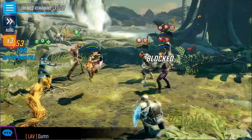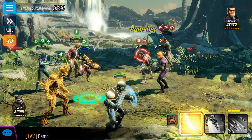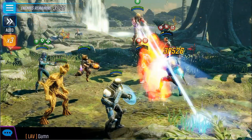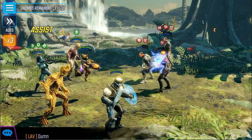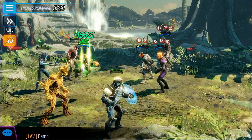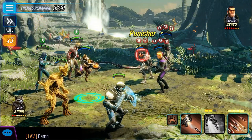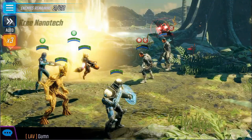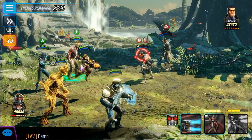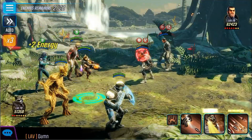That way I'm just dealing with damage dealers and no nonsense. Alright — okay, I feel like he's getting close to going down. Let's just use the basic there. Alright, feeling good about this — let's just blind him. Nope. Alright.